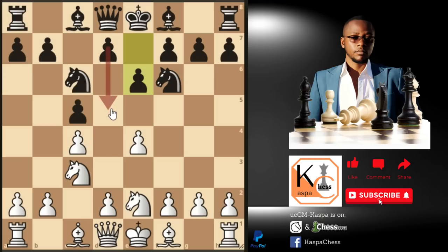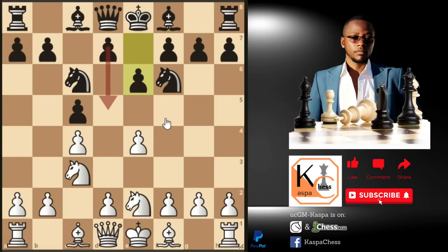The idea is that black wants to push his d-pawn to the d5 square, and at all costs we should not allow pawn to d5 to happen. That's why we should play knight to f4, just keeping an eye on the d5 square. You can see how we are controlling these three squares with our pieces. Black cannot play d5 because we are going to be a pawn up — we are protecting the d5 square with four pieces at the same time.